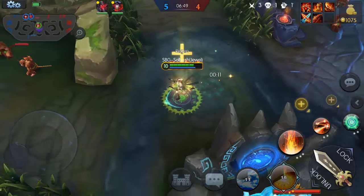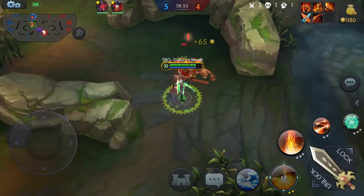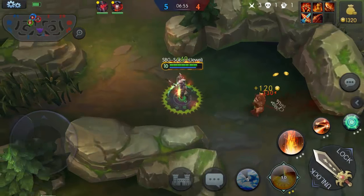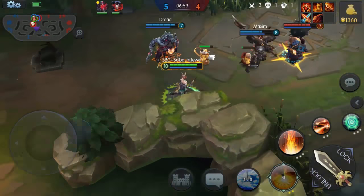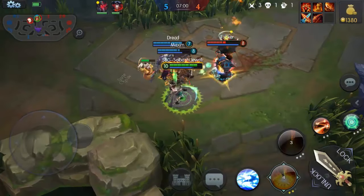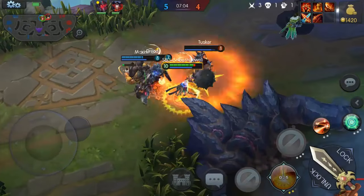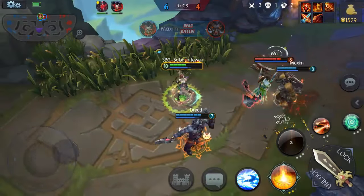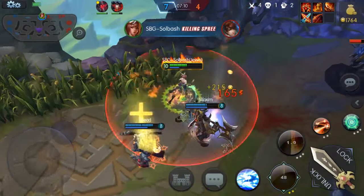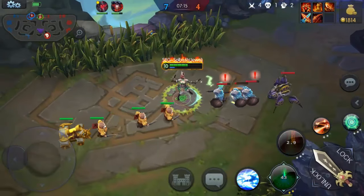Let's level Wave of Light to max. Let's see if we can catch somebody — nine seconds until it's up again. Going to catch Tusker with it — or he's gonna die before we even get there. Yeah, he died. Stun Wave and ulti — done. Jewel is freaking OP. If you don't believe me, try it yourself.